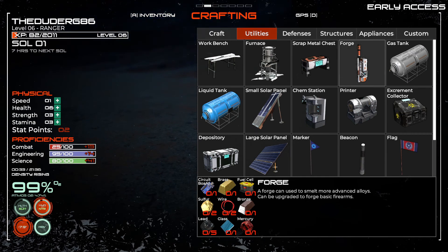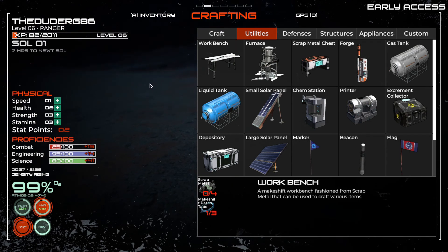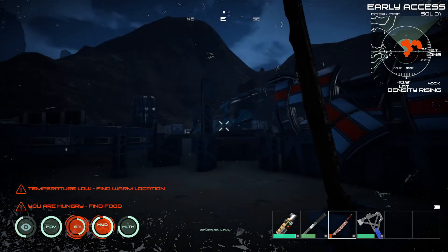Utilities. What is this? A forge. I think we need something like this to start our processes. But what we'll do is we'll head up to all this stuff.